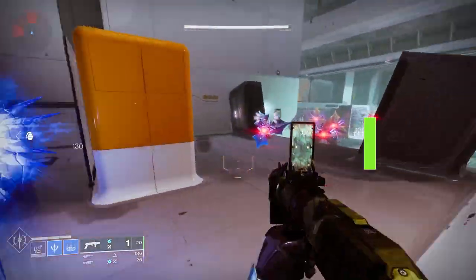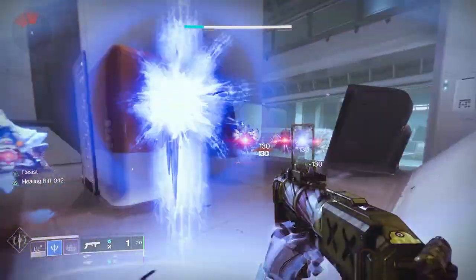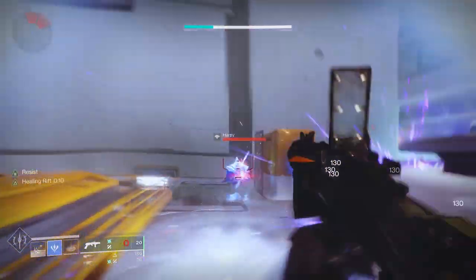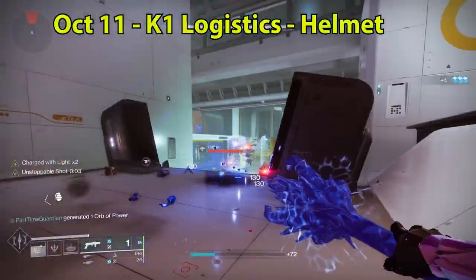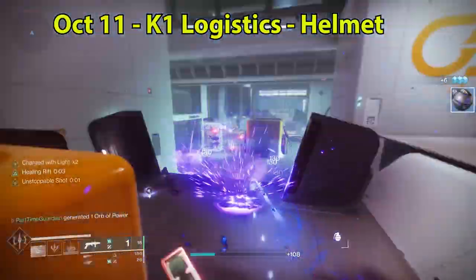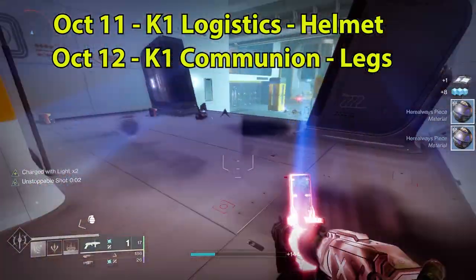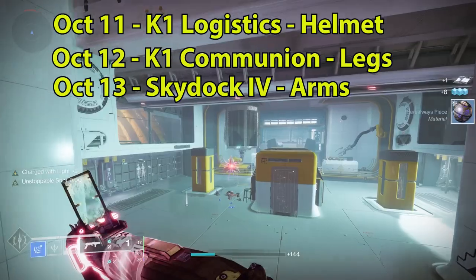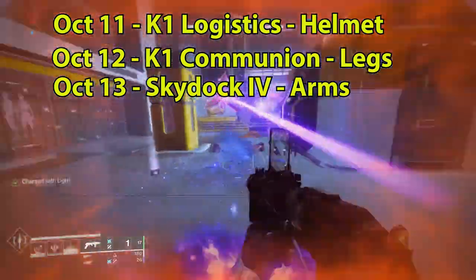This will be the Lost Sector rotation for the week of October 11th. Keep in mind, this is how you get Lost Sector-specific exotics when you do them solo. On October 11th is K1 Logistics on the Moon, and the reward is Helmet. October 12th is K1 Communion on the Moon, and the reward is Legs. On October 13th is Sky Dock 4 on EDZ, and the reward is Arms.